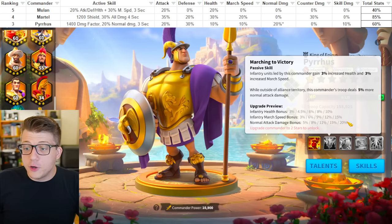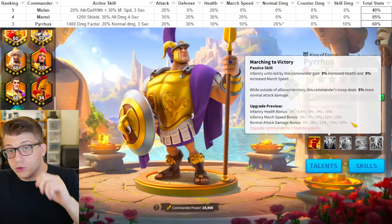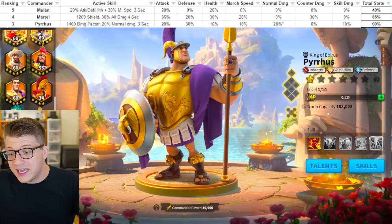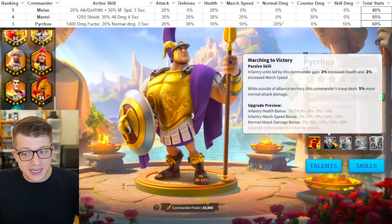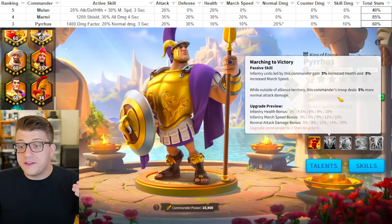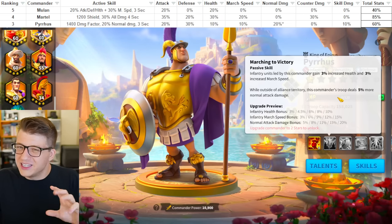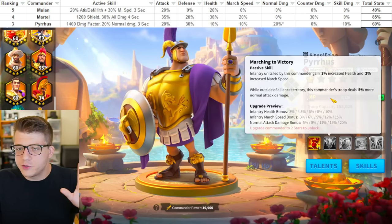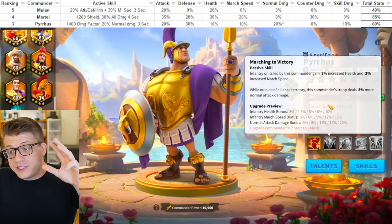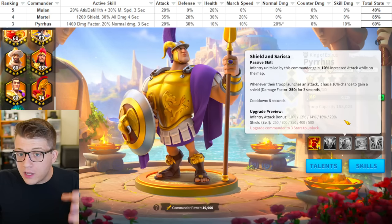When you're outside of your alliance territory, you gain 20% more normal attack damage — so there's a lot of synergy here with normal attack damage for Pyrrhus. You could easily make the argument that in the early game a Martel-Pyrrhus combo is devastating, though there is a little lack of synergy on the skill damage side, which we'll touch on.